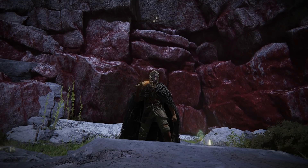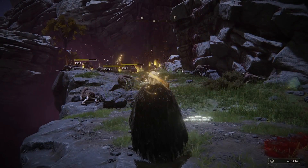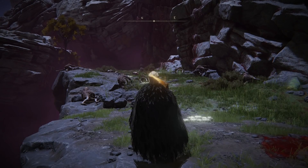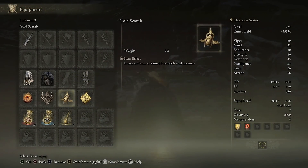If you have made it to Elden Beast and taken him down, and claimed his remembrance — the Sacred Relic Sword — if you come to this hill here, stand here, use the skill once, now that Wave of Gold has been buffed and casts a lot faster, you'll get about 40,000 runes. You can do that about three or four times a minute. I have the Gold Scarab equipped, and I got 140k jumping over the wall, so with a Gold Pickled Fowl Foot I'd say that's about 200,000 over that wall.